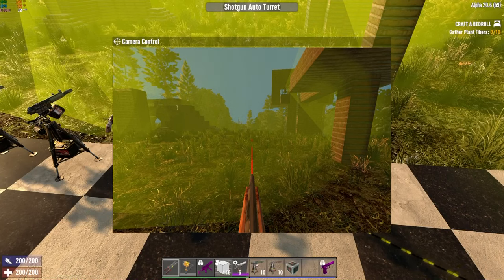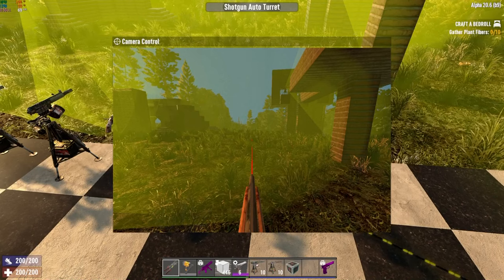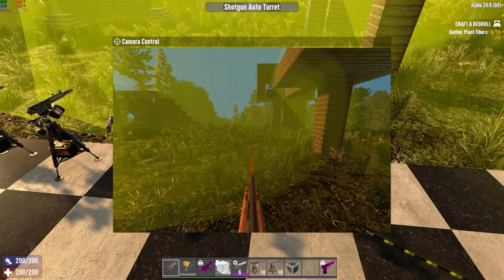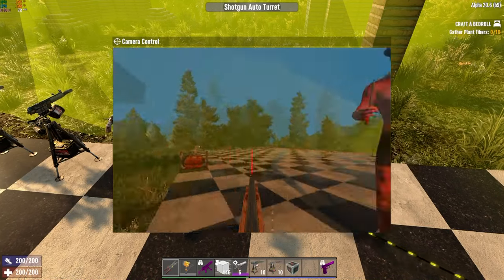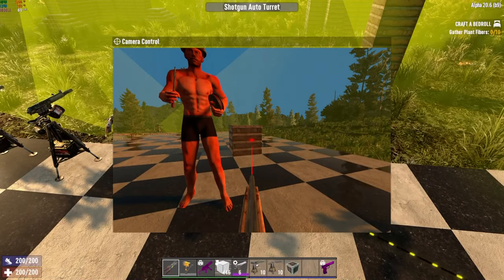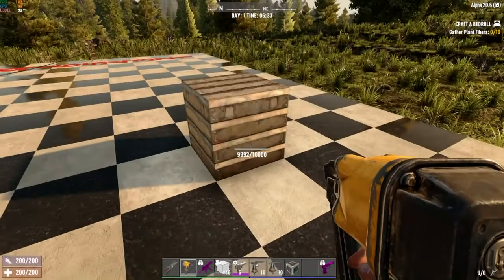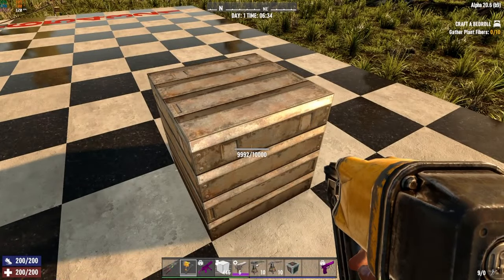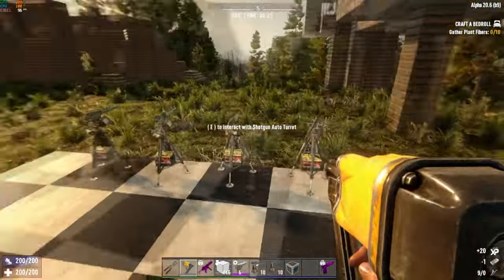Even when you hear this thing automatically firing by itself, it'll kind of dump two rounds and then take a second before it shoots again. These things will damage blocks — it doesn't do a whole lot of damage per hit, but shooting a block once with the shotgun turret took eight damage, because there are eight pellets in the shotgun shell. The SMG turret shoots a single 9mm round.